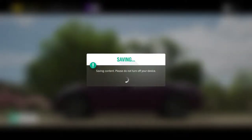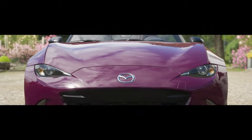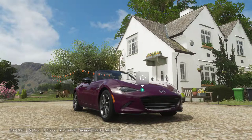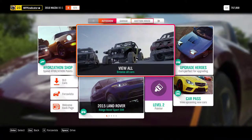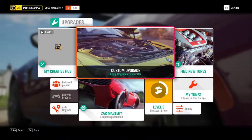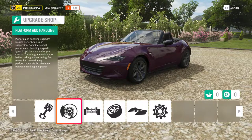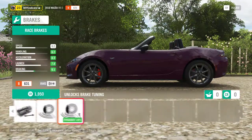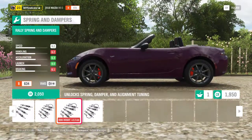All right, let's take this one — yes, I want to buy this car. I'm gonna pimp it a little bit just to make sure it stays ahead of its category. We're going to go to the garage and to upgrade and tuning. We're gonna make a custom upgrade. The engine — not so much, but we want to make it handle a bit better. So the brakes — yes, we're gonna change the brakes.